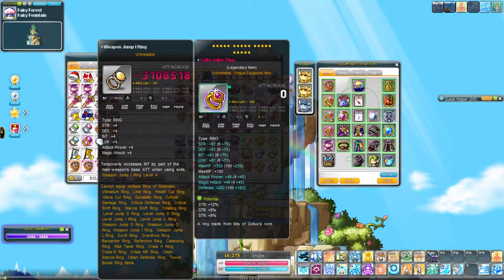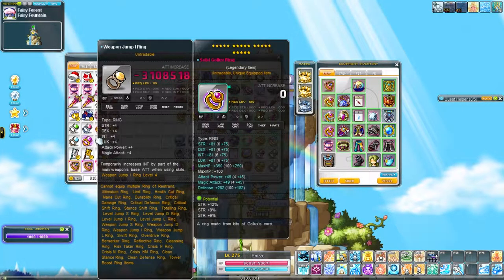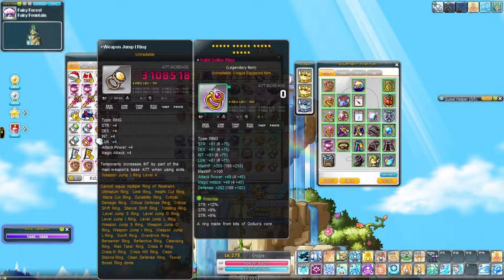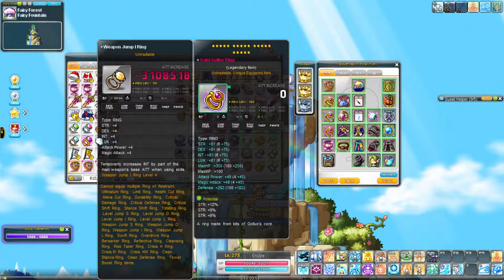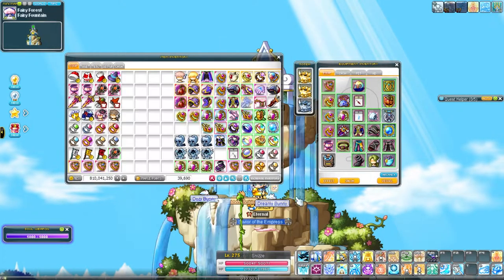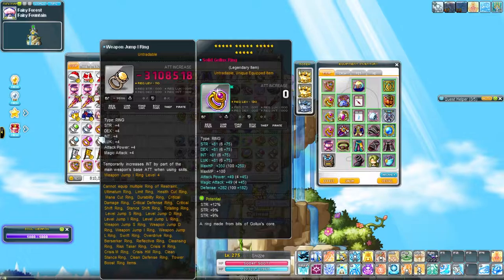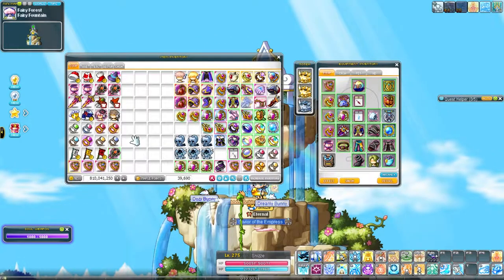Weapon Jump I Level 4 — in the back of my mind, I've also had a Weapon Jump L4 and that was my first Weapon Jump 4, but I threw it out. So in the back of my mind, I'm kind of going for an Exodia-type situation, because I have Weapon Jump S4, which is the one that's relevant to me. But if I get all 4 Weapon Jump rings, I can brag and, more importantly, complain about how my luck is both bad and good.